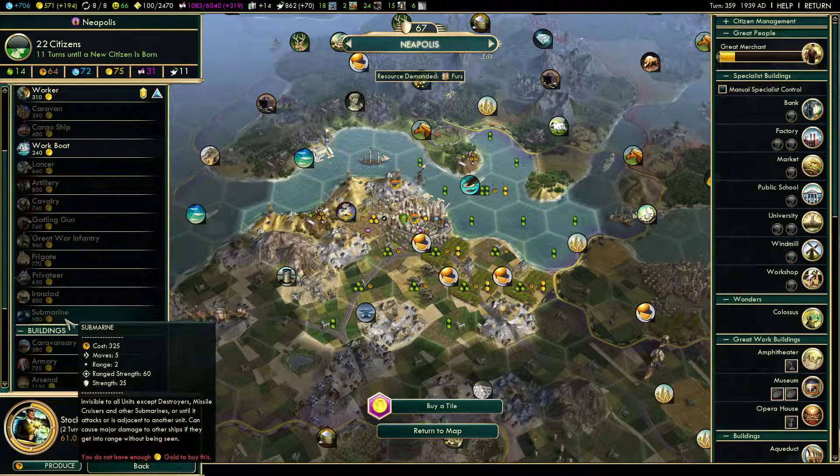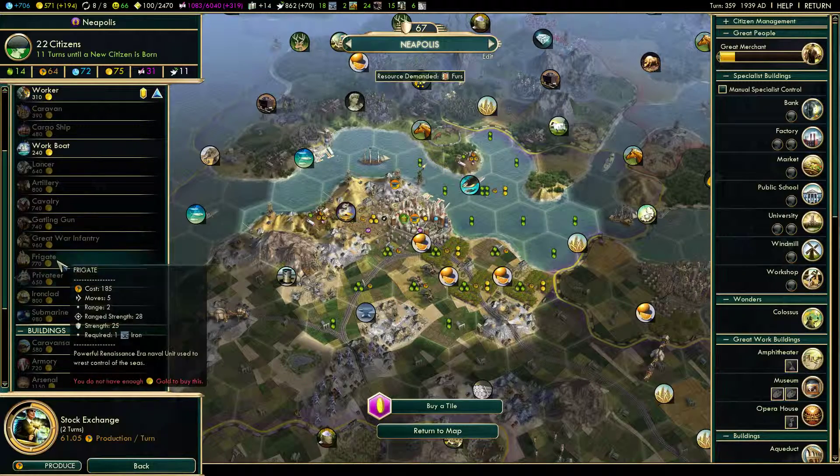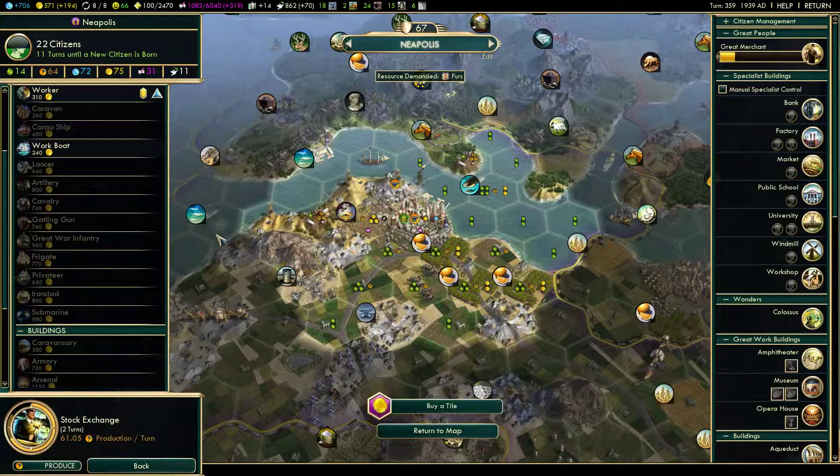Submarines — they're ranged. Ironclads — not ranged. Privateer — not ranged. Frigate — ranged. And pretty soon we'll have access to battleships, and we'll go over that possibly in a future episode, now that I've recorded this one explaining this. But maybe it's not necessary — should be pretty clear now.